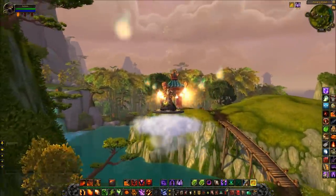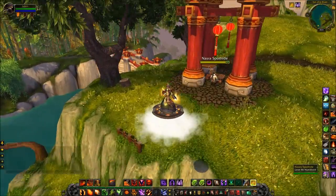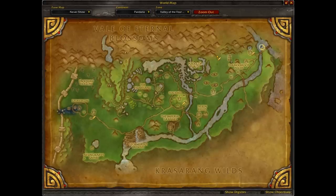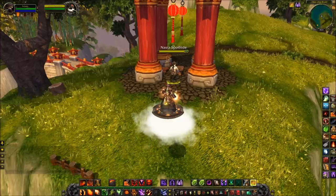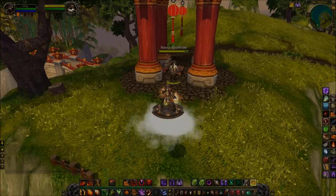So you'll know when you come across him. And finally, we have Nasra Spothide, and she's relaxing in this little pagoda which links the Jade Forest to Valley of the Four Winds. And that's all eight of the Rare Elites. So I hope you enjoyed the video — please do like, comment, and subscribe to my channel, and I shall be back with some more stuff very soon. You take care, everybody. Bye-bye.